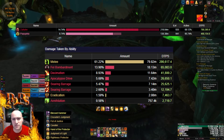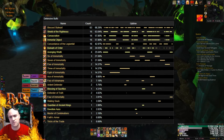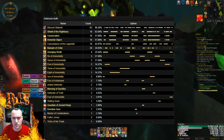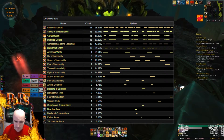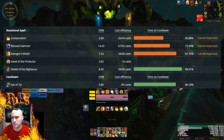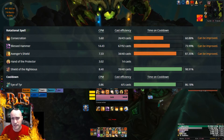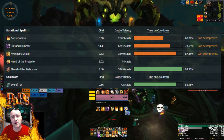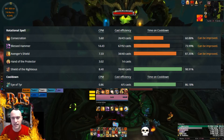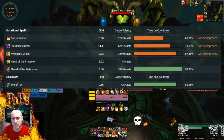Let's take a look at my defensive buffs to show how I managed my damage intake. My Blessed Stalwart was at 68% — could have been a little better, more in the 70 range. My Shield of the Righteous was at 63% uptime. In terms of cast efficiencies, you'll notice some say 'can be improved' — this is from WoW Analyzer, which assumes you stood still the entire fight and cast everything like a robot. We know you have to run away from the boss, so I'm not gonna cast everything all the time.